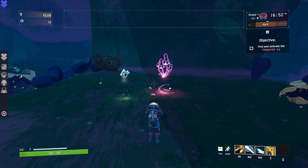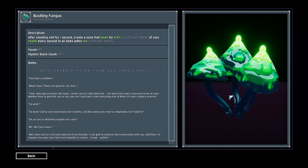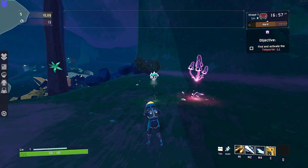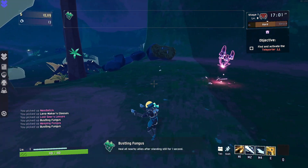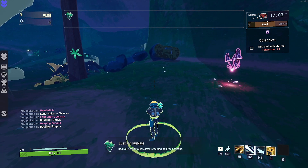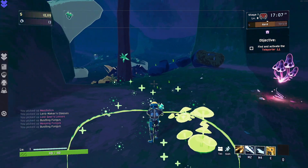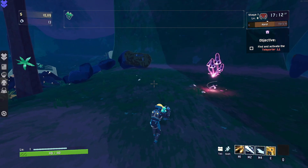The Bungus versus Wungus debate. The Bustling Fungus, better known as the Bungus, is a white item that creates a healing circle around the player after the holder remains stationary for one second. The item then creates a radius of three meters, or plus 1.5 meters per stack, which heals allies within for 4.5% of their total health every second, as long as the holder remains still.